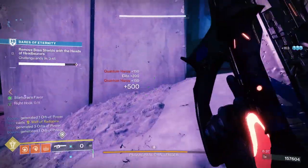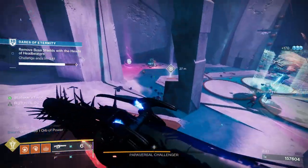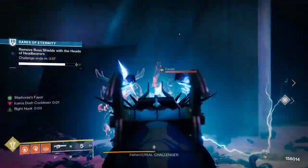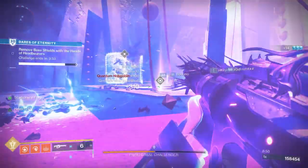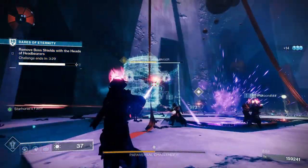Well let's have a look at the God Roll guide. So for PvE, Outlaw and Vault Shot would be a decent roll, with Vault Shot being a brand new perk this season. Outlaw means precision kills greatly decrease the reload time, and Vault Shot means reloading the weapon after damaging a target overcharges the weapon for a short period of time, causing it to jolt on its next hit.